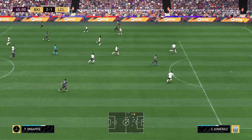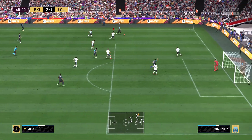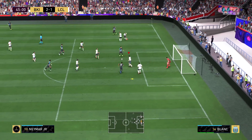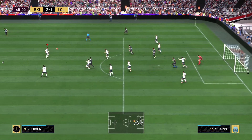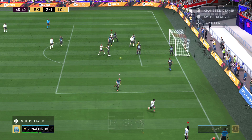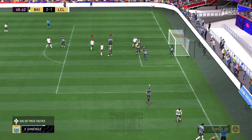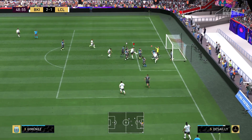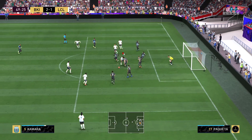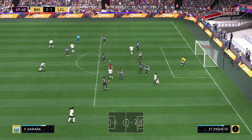Jimenez — 94 Mbappe versus 90-rated Jimenez. He's keeping up. Good jockey — I really like the jockey. Jimenez does have high jumping, so let's see what he can do off a corner with Ronaldinho delivering. What a header right there by Jimenez — that's some incredible jumping. Two corners and two headers won. That's a corner threat right there.